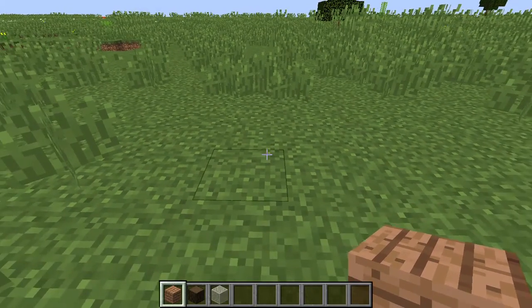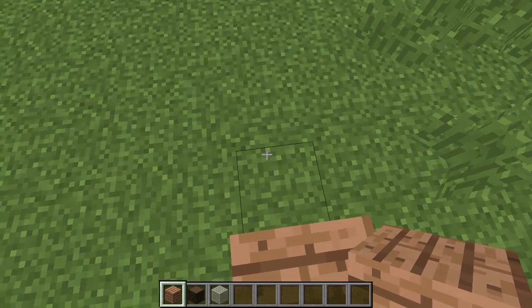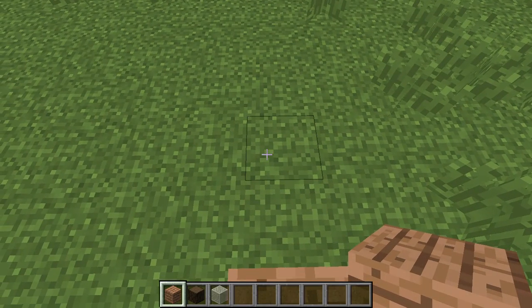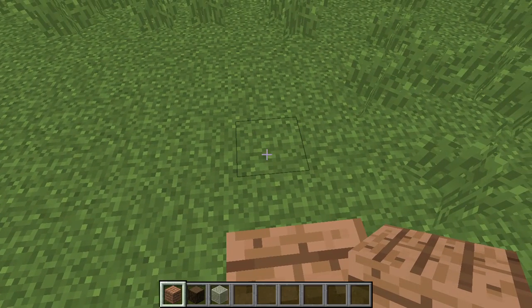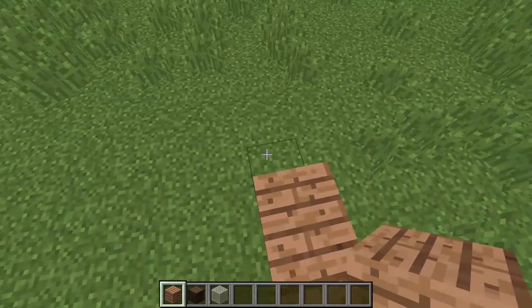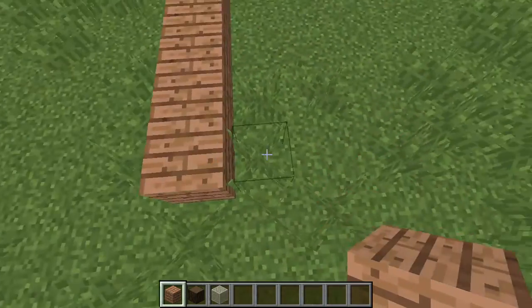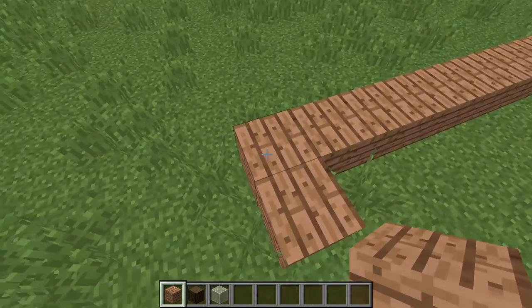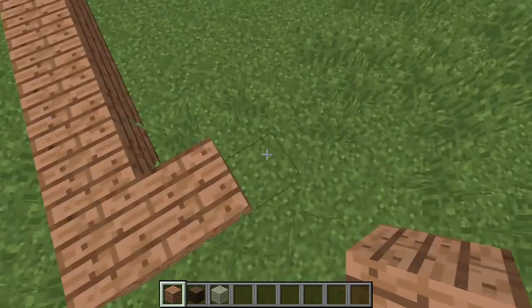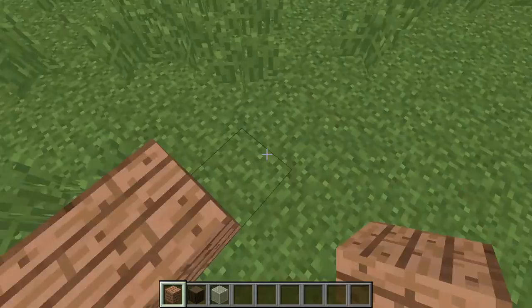First thing we're going to do is the bedroom. So lay out a nine by five — yeah, nine by five. So one, two, three, four, five, six, seven, eight, nine. From here this is already one, so two, three, four, five. Then just pretty much do the exact same thing.